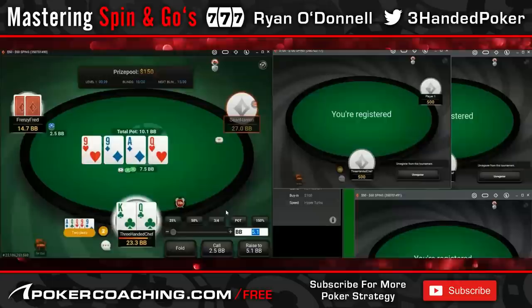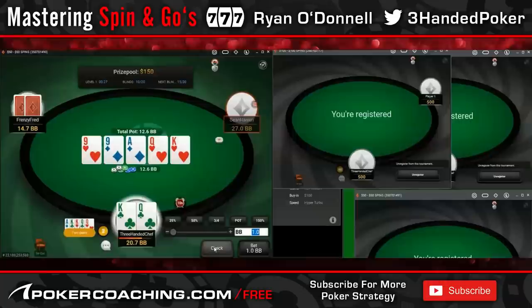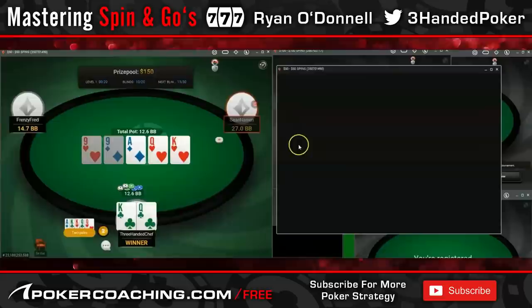If I was to bet here and he called and then the river came a brick and I decided to check, the pot would just be too big. This way we allow some of his backdoor equity hands and some of his floats to bet.